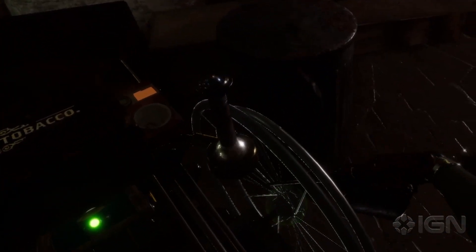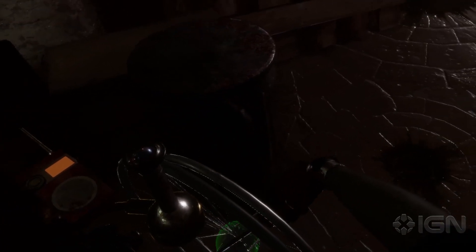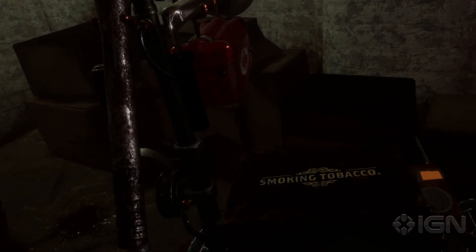No worries — no spoilers ahead. I will only tell you that this is a mid-section of the game and there is a huge gameplay piece taking place here in the entourage of basement gloomy passages. We found an oil can which will serve us well — we can lubricate the bearings of our wheelchair to move quietly and unnoticed.